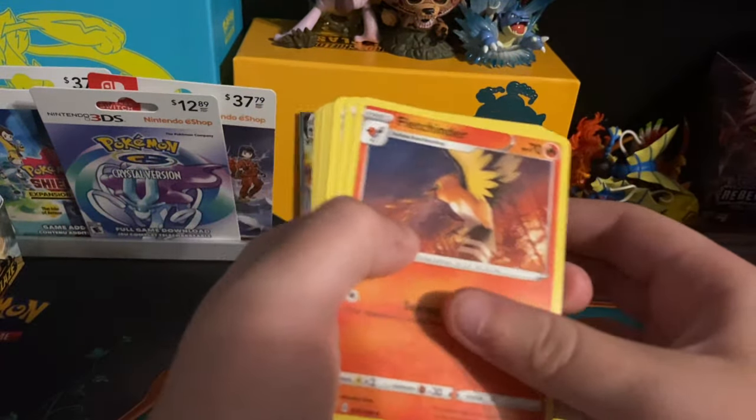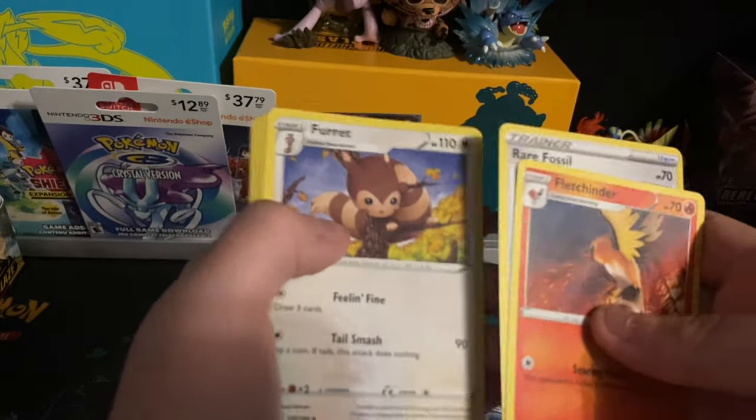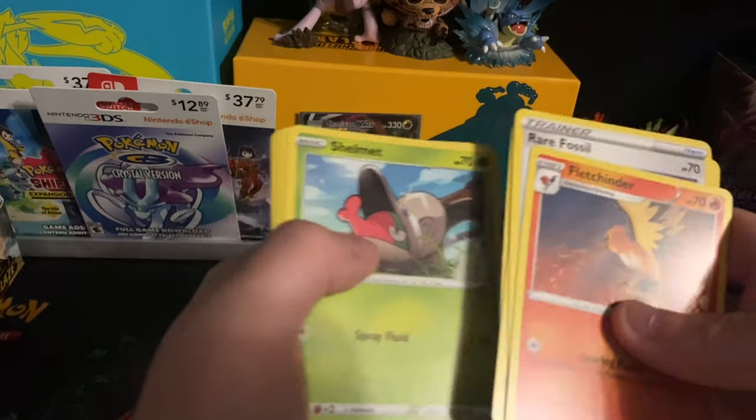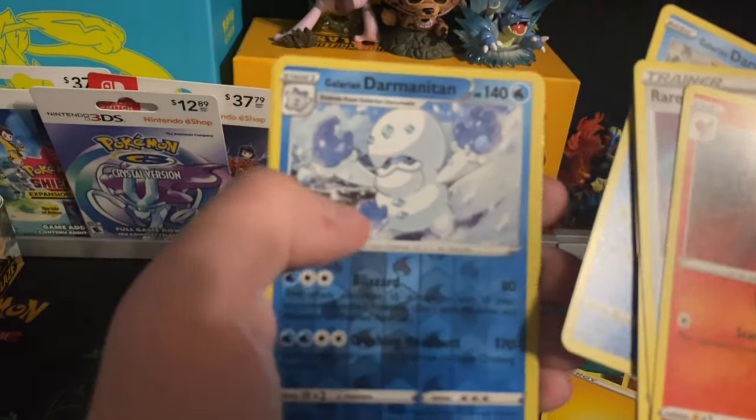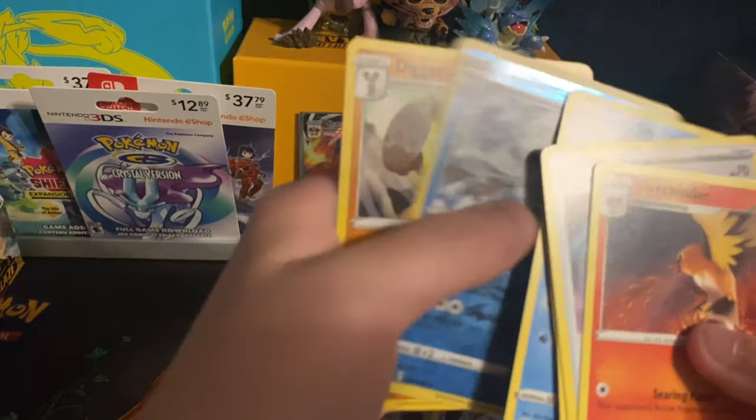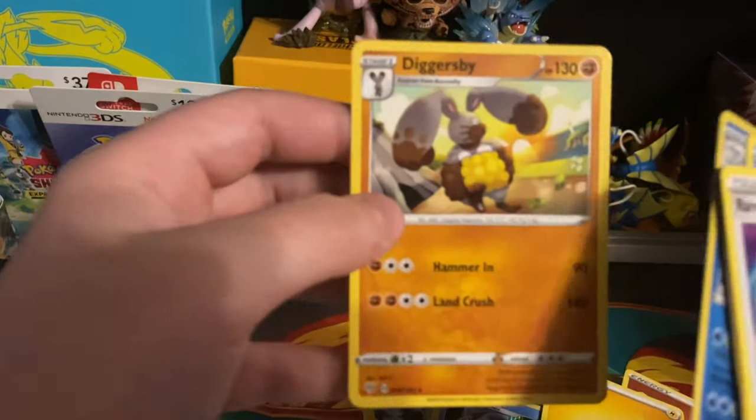Electric Super Energy, Fletchling, Rare Fossil, Furret, Nickit, Shelmet, Larvitar, Grimer, Galarian Duraludon — reverse holo of a Galarian Duraludon, Duralion, and a Diggersby.